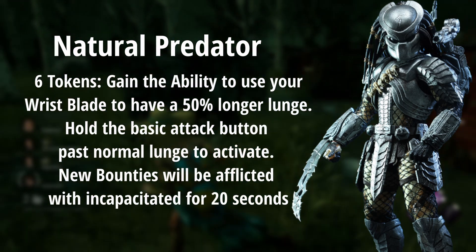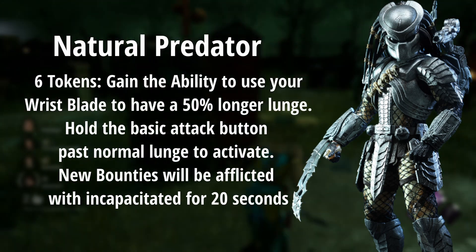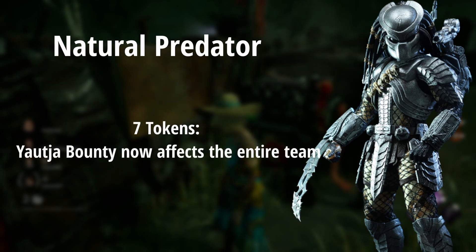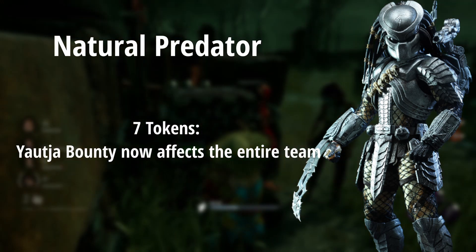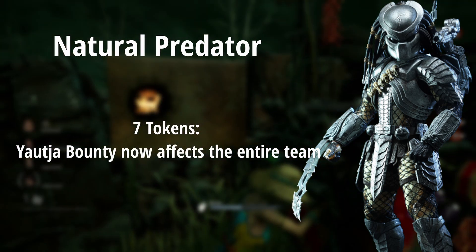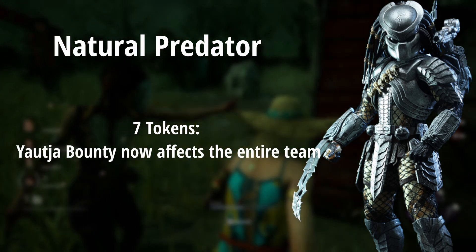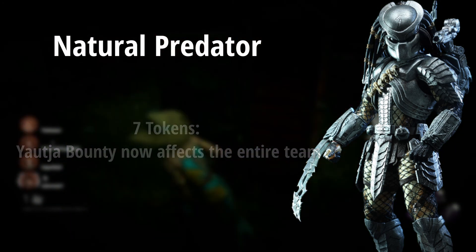After hooking somebody at 6 tokens, the new bounty will be incapacitated for 20 seconds. At seven tokens, it's a really simple effect — your bounty now affects the entire team. Now when you hook anybody, everyone will scream, you'll have a speed boost against everybody, everyone will be afflicted with paranoia while chasing them, and you can use the arm cannon against everybody.